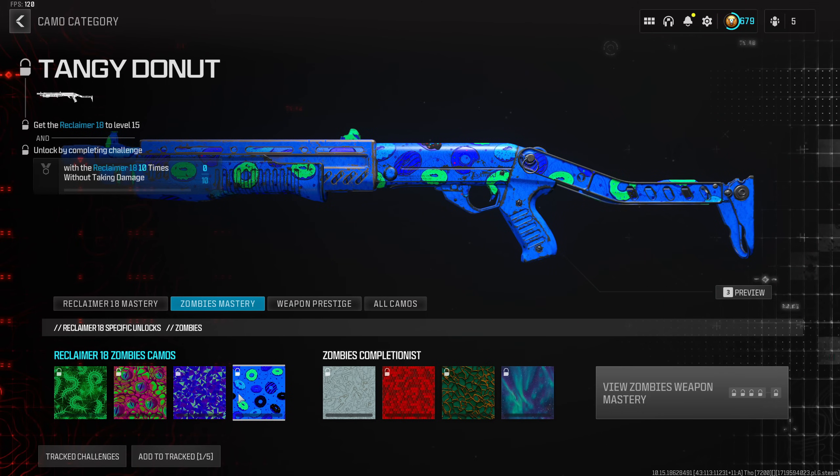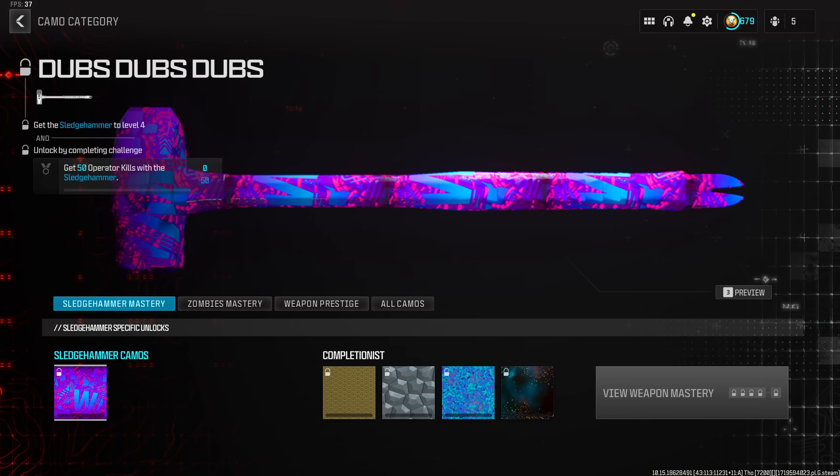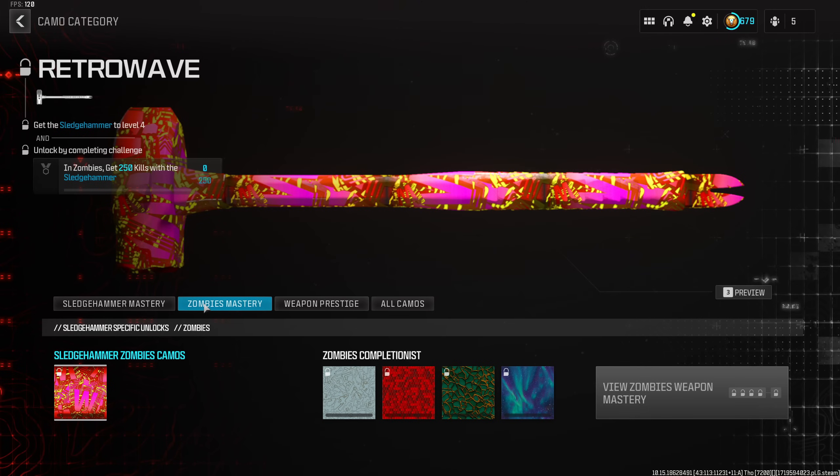For the Sledgehammer melee weapon, there are only two different camos you can get by leveling up and completing challenges. The first one is called the Dubs Dubs Dubs, and it actually looks better than all the Reclaimer camos in my opinion. The second version is the zombie variant called the Retro Wave — it's a pink, yellow, and red version that looks like it may potentially glow in the dark.